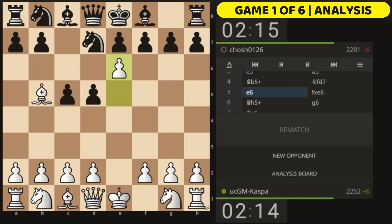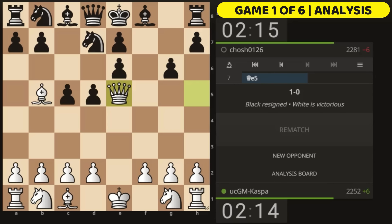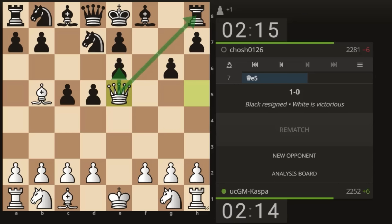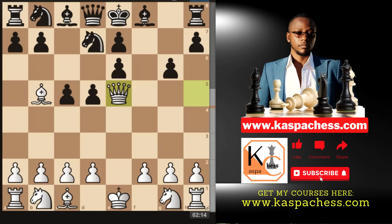f takes e6 was played and then I played Queen h5 check — Black's king cannot escape. My opponent played pawn to g6 as the only way to block the check, then I played Queen e5 intending to capture the pawn and also attacking these pieces, which made my opponent resign.